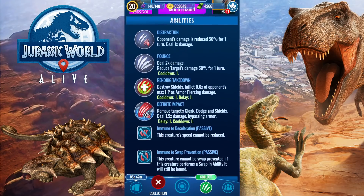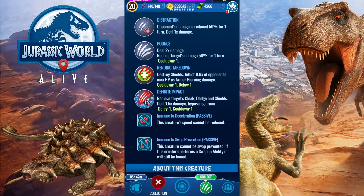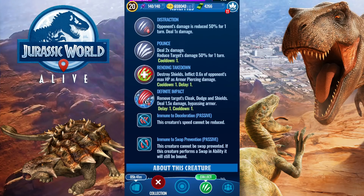But it does make up with a decent moveset for the most part. It has distraction, pounce, rending takedown, definite impact, immune to decel, and immune to swap prevention. The only reason why this isn't a trash tier dino is because of immune to decel — it really saves it. And the slightly more than 3,000 HP also helps. If it didn't have immune to decel and still had 3.6k HP, it would be trash. Immune to decel really saves this dino from being utter garbage tier.